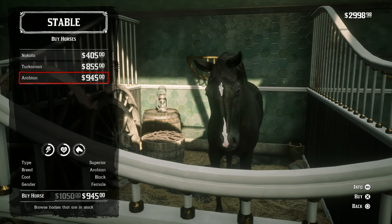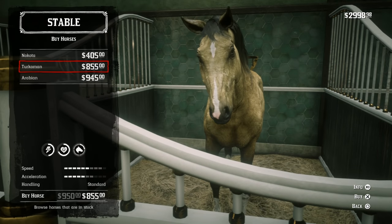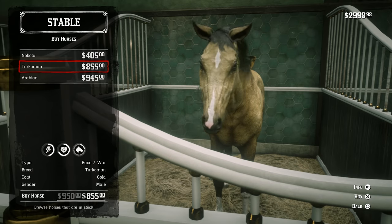Superior horse, breed Arabian, black coat, female gender. And there's a Turkoman — that's $8.55, originally $9.50, race slash warhorse, Turkoman, gold coat, male gender.